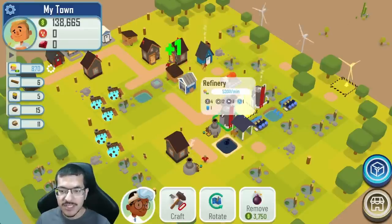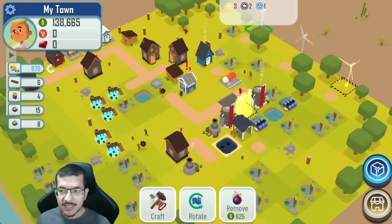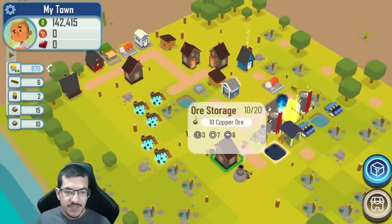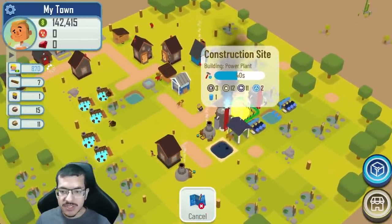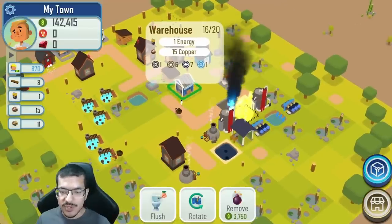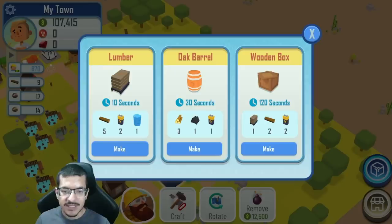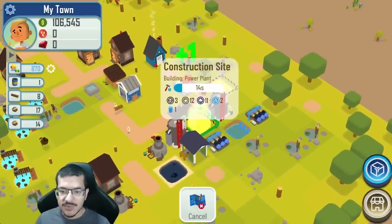I put back my lumberjack house since I needed more wood to finish building the power plant. I'll produce gas, keep selling the copper I have stored, and keep collecting cash so I can afford to build the last power plant. I'll need another paved road and more lumber for that. Once this power plant is built the lumber mill won't need energy anymore since it'll have passive energy from the power plant, and the refinery making petroleum will also have passive energy.